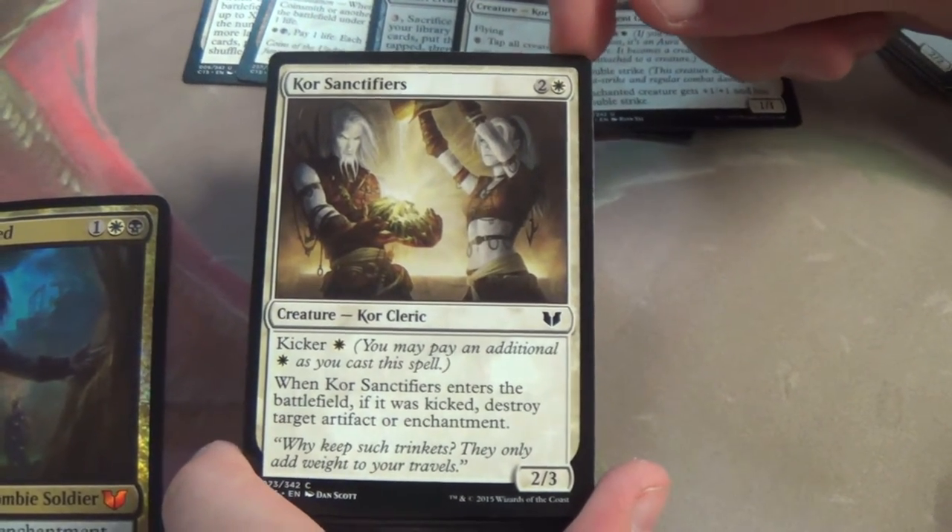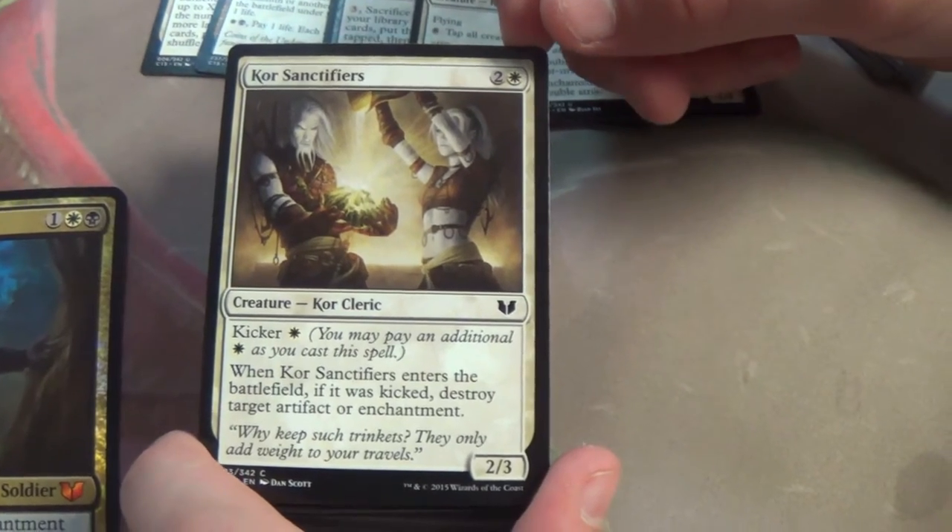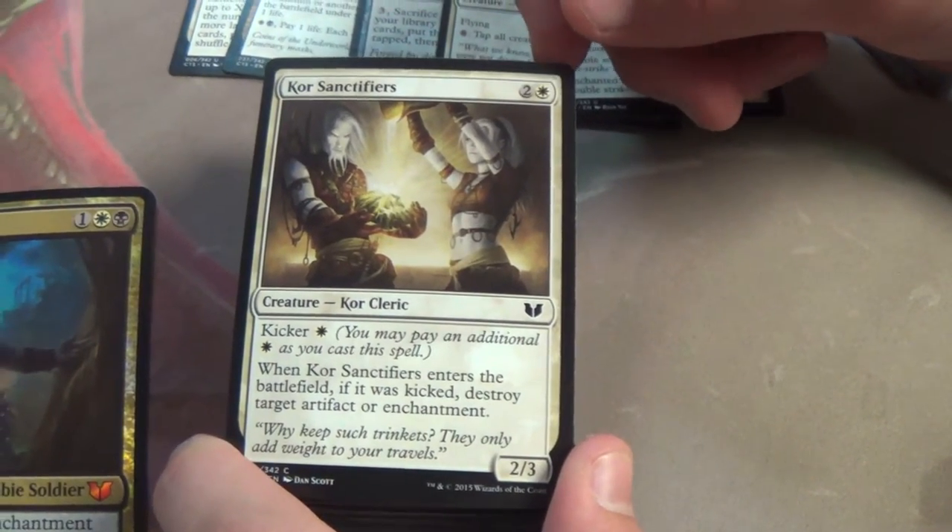Kicker four mana — basically it's four mana, destroy an artifact or enchantment along with a 2/3. The flavor text is very appropriate.